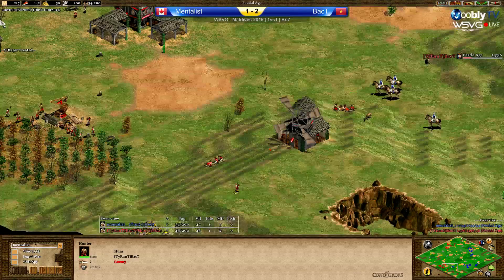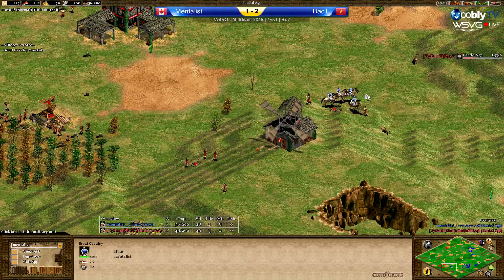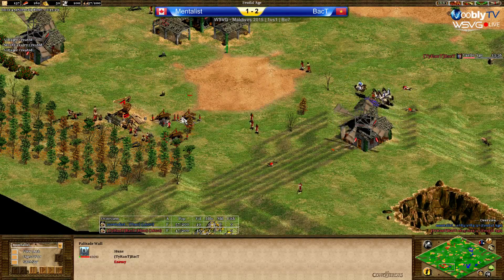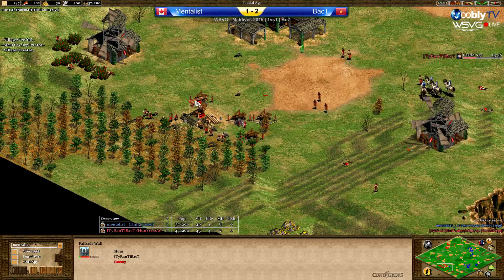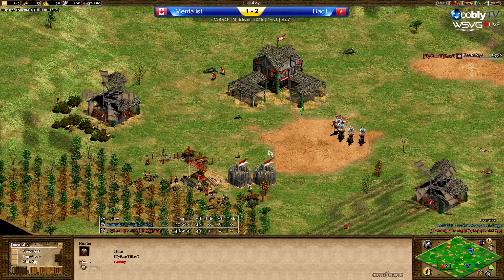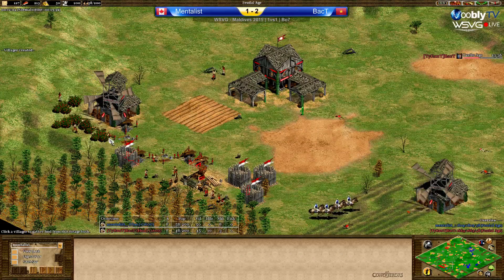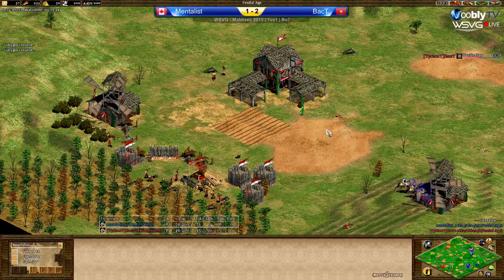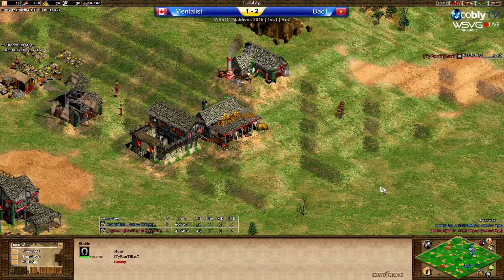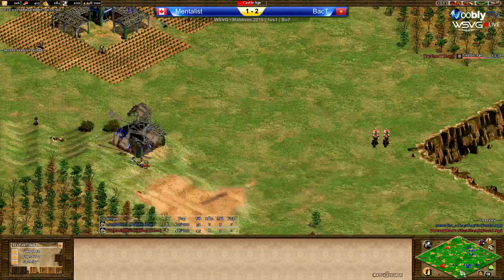Nice micro — going to snipe two vills there, definitely at least one. Back T is going to wall in the wood line now, send the vills back. Did lose two vills. Has walled his wood line though, berries walling in as well. Back T will do two stable knights at least. He hasn't done double bit axe or husbandry — horse collar yet either. He has quite a lot of resources. There's the second stable.